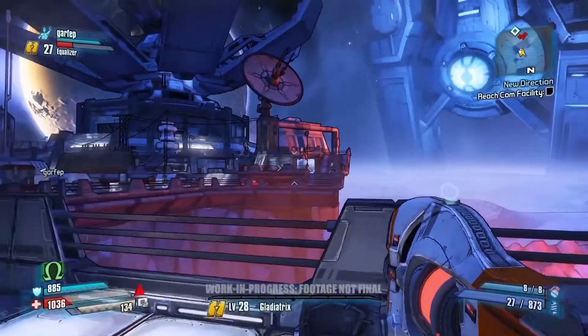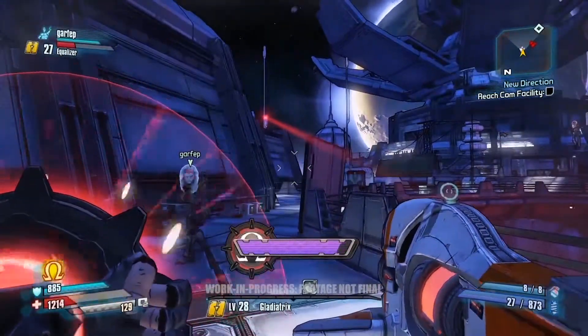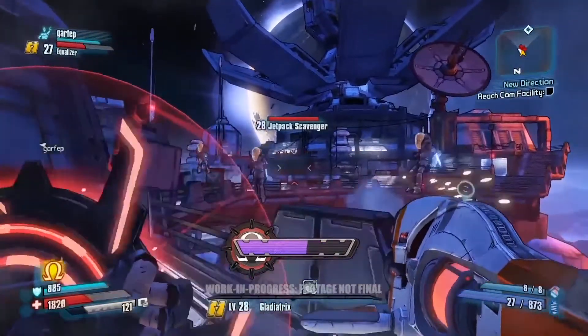We've got a group of enemies coming up. We're going to use our buddy Wilhelm to help us charge up our shield so we can get it going, because you can use friendly fire to charge up Athena's shield. Let's try and take out all those guys at once.